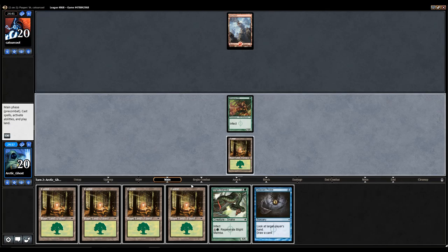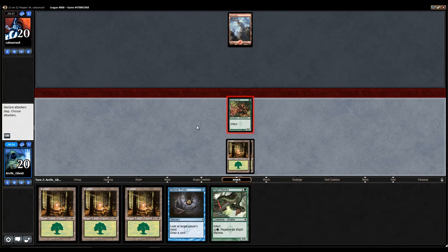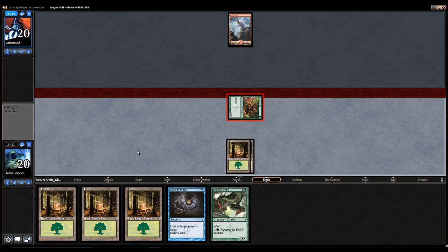Alright, so I'm going to play a second Forest, and I'm going to attack first, and then I'm going to play the Gitaxian Probe. The reason why is maybe my opponent has a removal spell and is not inclined to kill it. And then after I get the Gitaxian Probe, maybe they are.